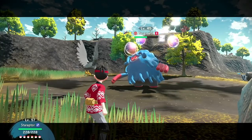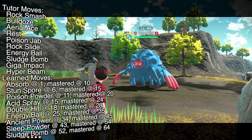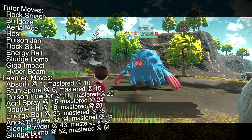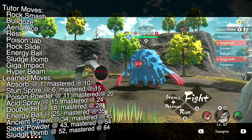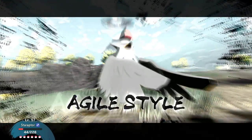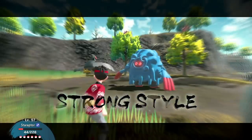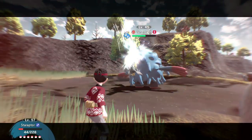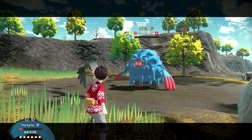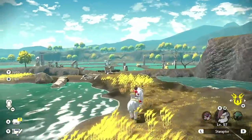Tangrowth is extremely bulky to the point that getting off that first hit might really be necessary, especially for lower levels. It also has Rest. Just a friendly reminder that all the Pokemon you'll find here have three of their standard moves plus a fourth move chosen from their tutor moves. We finish it off with a strong style move — risk it for the biscuit, Star Raptor.